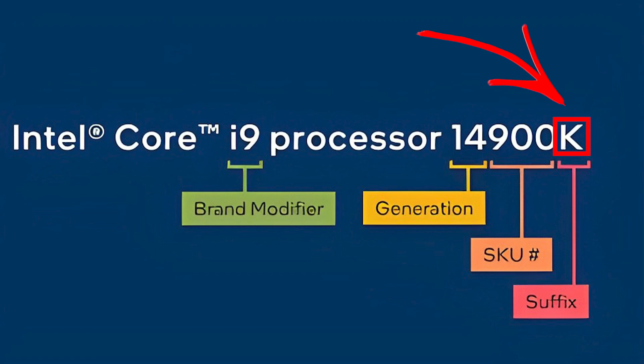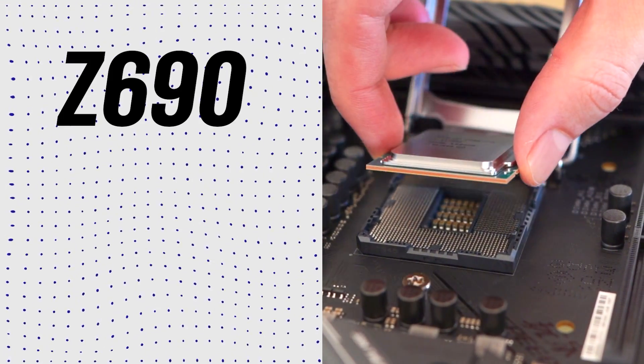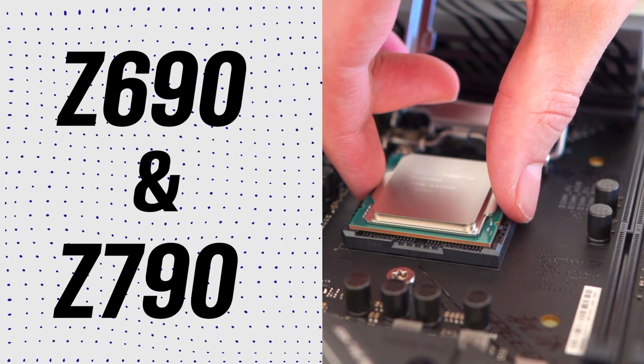There are a few drawbacks though. Overclocking is limited to the K-series processors, and you will need to purchase a Z690 or Z790 motherboard to do it. It won't be cheap.